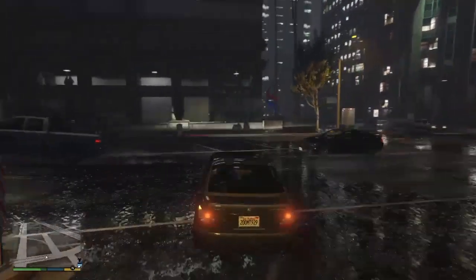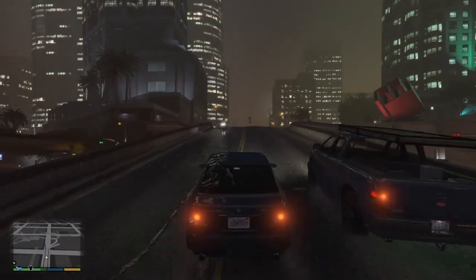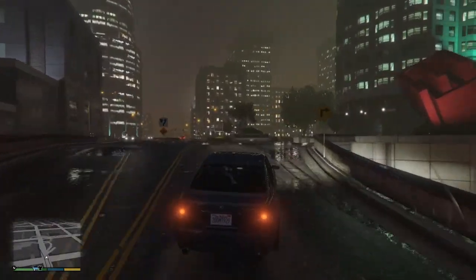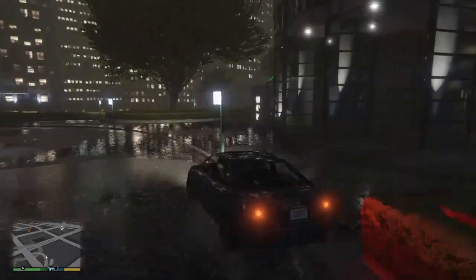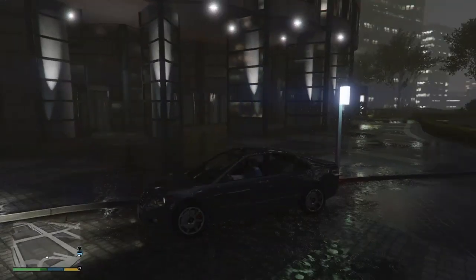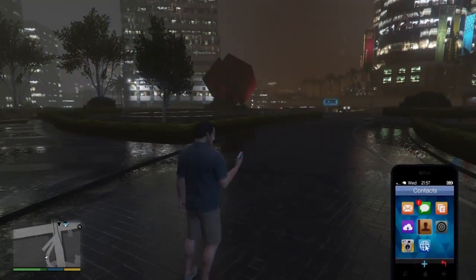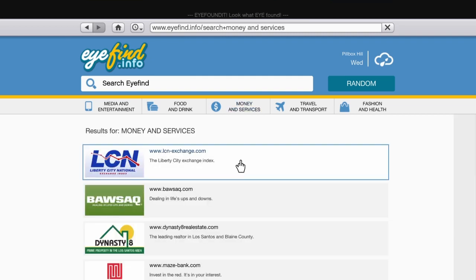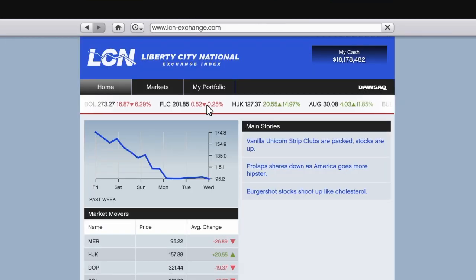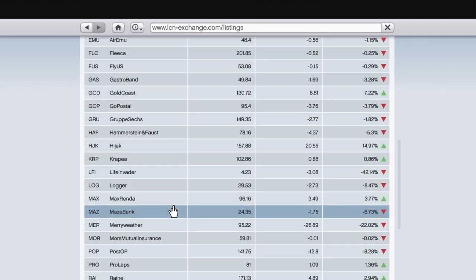Alright guys, I am back. I'm pretty much at the Maze Bank right now. Just park anywhere inside the Maze Bank, like right here. What you're going to want to do is go on your phone, go to internet, go to money and services, and go to the top one. Click that, go over to markets, and go down till you find the Maze Bank right here.